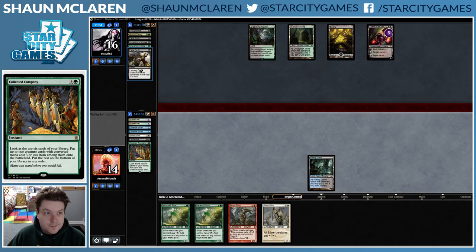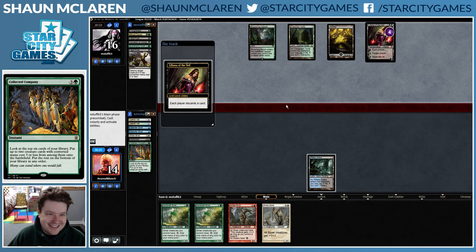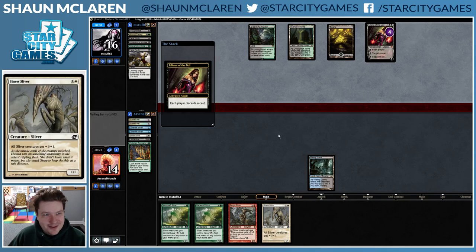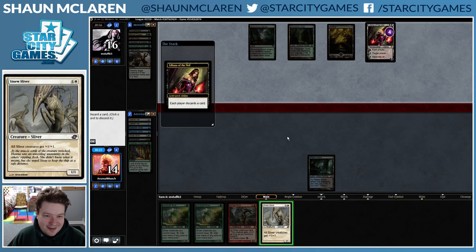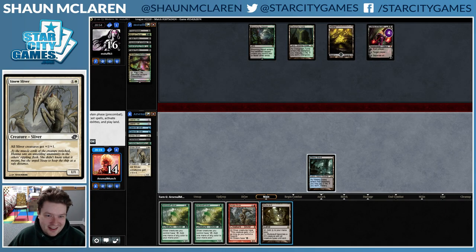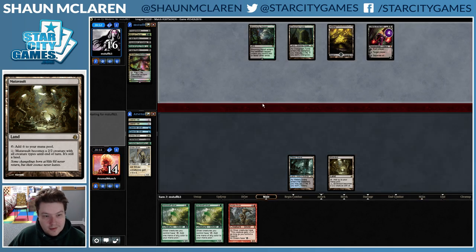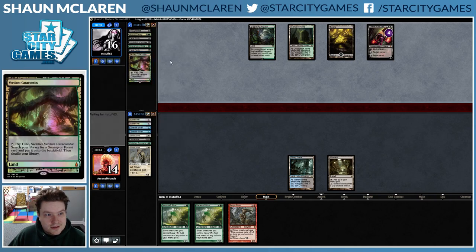At least they don't have any pressure. What's our opponent gonna do — Thoughtseize and Abrupt Decay both into Aether Vials? I'd like to see them try it. Not the worst draw in the world, also not the greatest. Our opponent is almost certainly floating removal here.